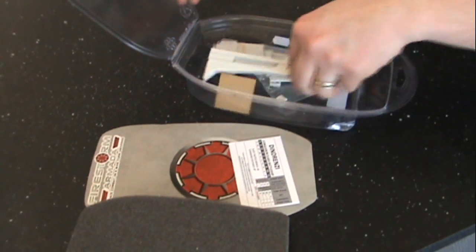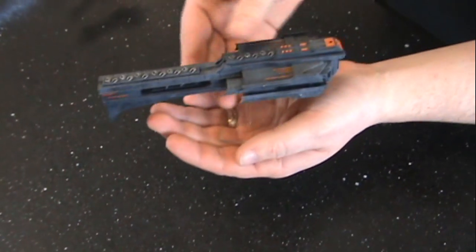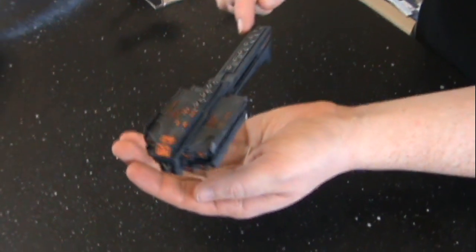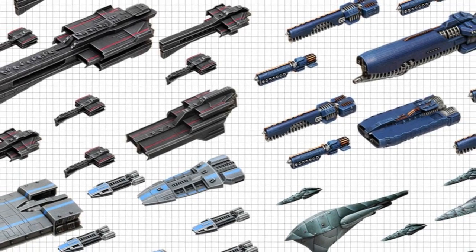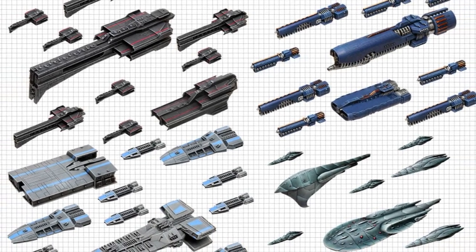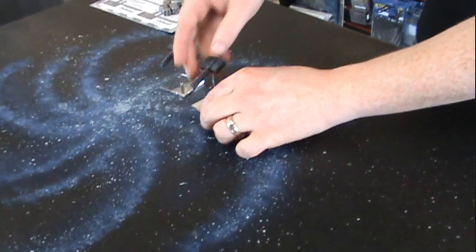Firestorm Armada isn't just a game, it's a miniatures hobby as well. Miniatures are supplied unassembled and unpainted, so it's up to you to create your army. Games of Firestorm Armada are flexible in scale because it uses a points system. Each ship costs a certain number of points, so players determine beforehand how big a game they want to play, and get to choose which ships to spend their points on. As a result, you really get to customize your fleet by selecting which ships to use and how to paint them.